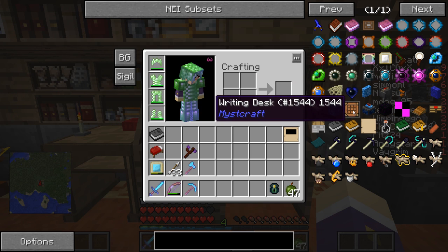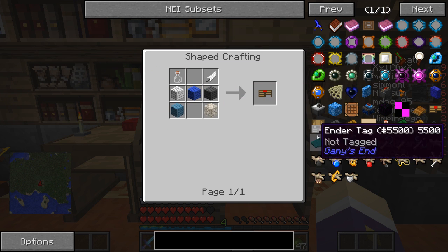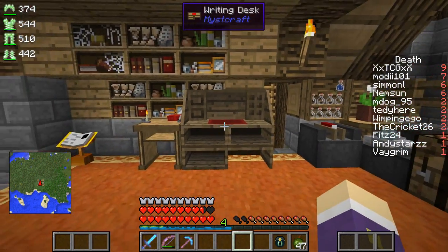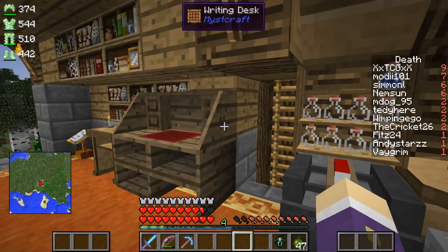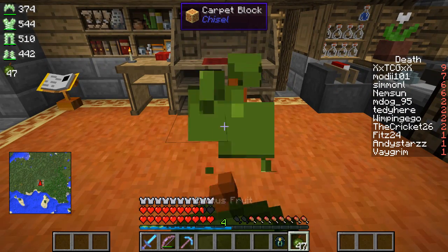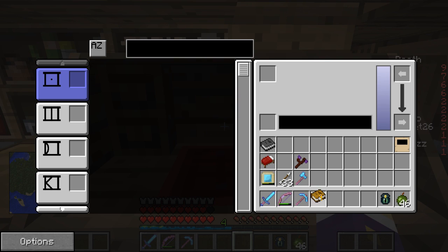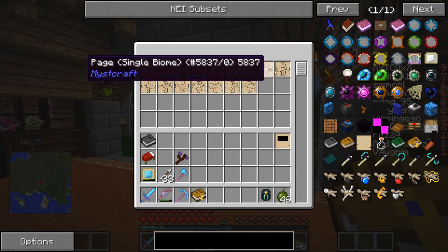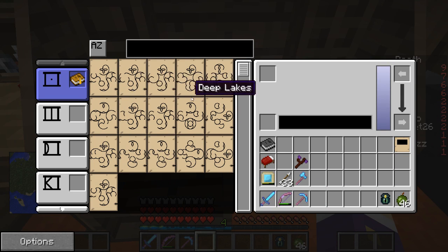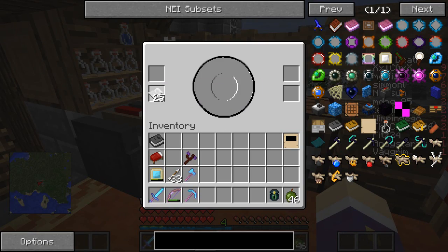The writing desk is very useful for storing pages. These pages we've got are stored in a notebook. If I take the notebook out, you'll see the stored pages all in there — I do have more but they're duplicates. What we want to do is make copies of the pages to put into our new book. So we take some paper, put it in this slot, and also need some ink in there. That gives us two pages worth.